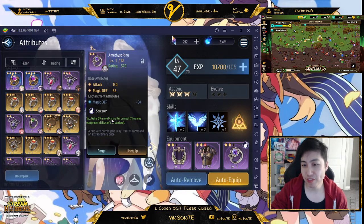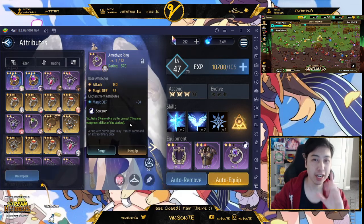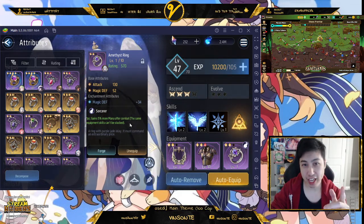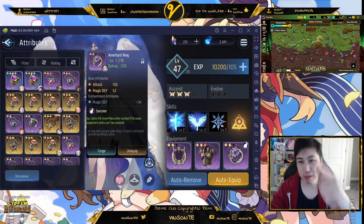This is a Sorcerer Ring — it grants 5% more mana after combat. Especially when you're doing the mana run, that last level: 500k becomes 525k, so you get 25k more mana per run. Make sure you have this on.